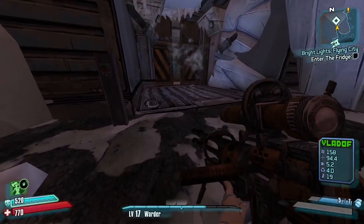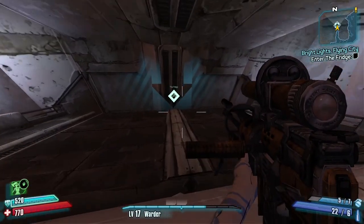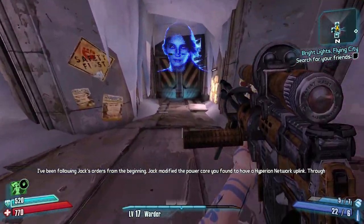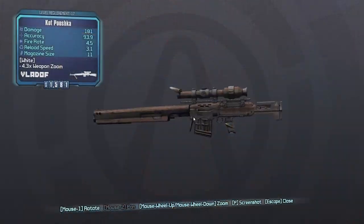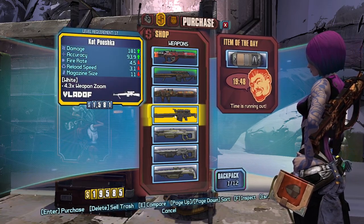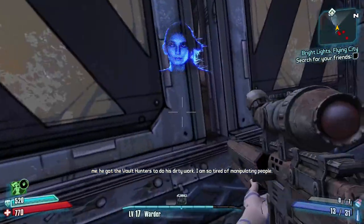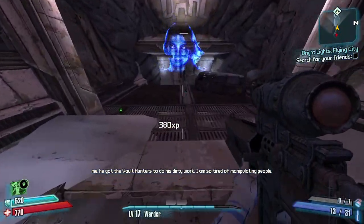When we get to the Fridge, we can go into Fink's Slaughterhouse and check the vendor there for better gear. It's not necessary since the Lascaux should still be fine, but if you want a new sniper, this is the place to do it. I then run through the Fridge and activate the Fast Travel station, only to find that Sanctuary has been wiped from the system.